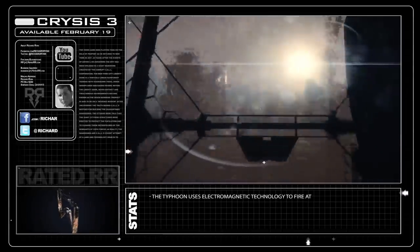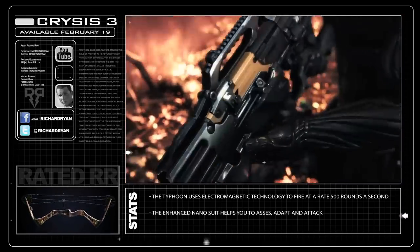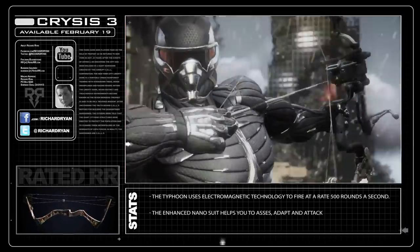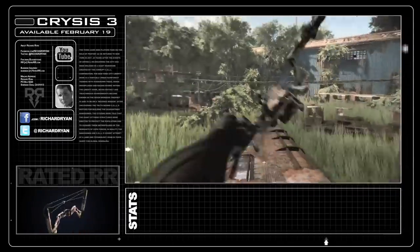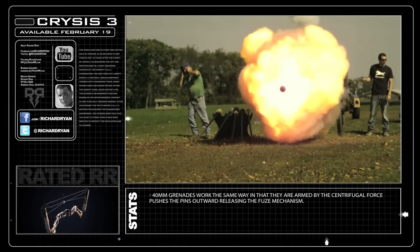Set in New York City in 2047, Crysis 3 incorporates a ton of futuristic weaponry, from the nanosuit to the typhoon that has a fire rate of 500 rounds per second. One thing that really caught my eye about the game is the Predator Bow. Being that I had the proper federal licenses to experiment, I decided to make a few custom arrows for myself, filming it all with a Rated RR slow-mo camera.